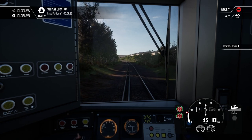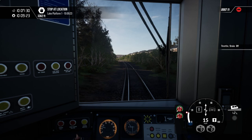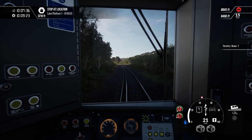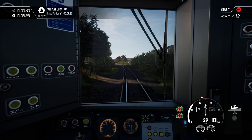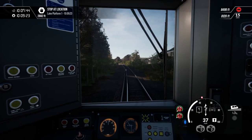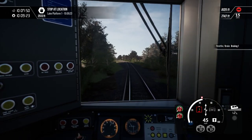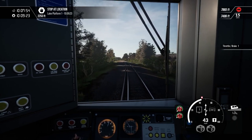Anyway, Lake next, in three and a half thousand feet. Up to 45. Notice those measurements in the top left for the red signal and the 15 miles an hour — those are for Shanklin. So you can see how close we are.